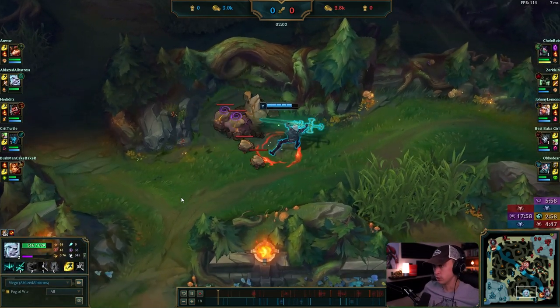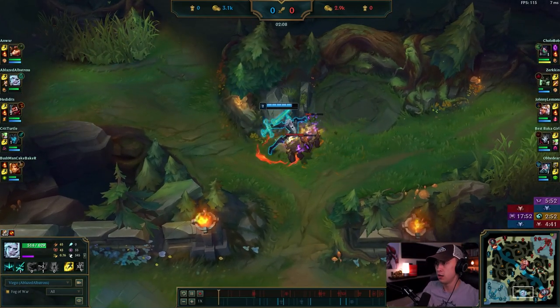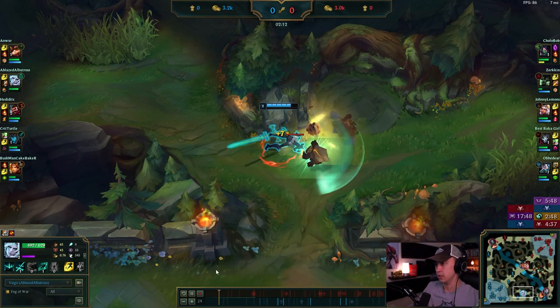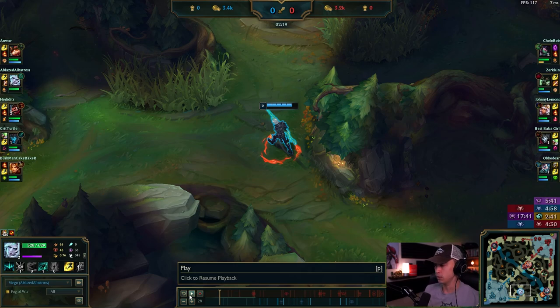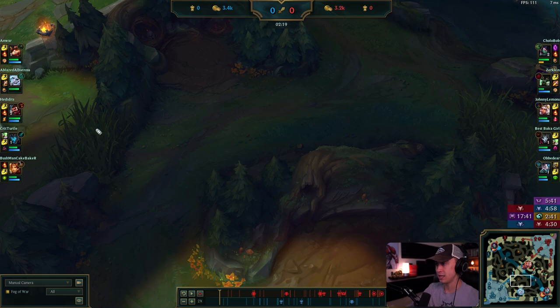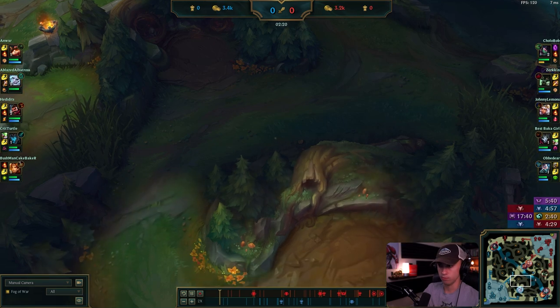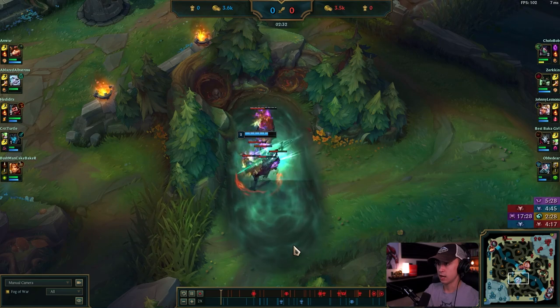It looks like he's going to full clear. You want to have some sort of level one setup so you can put your team in a position to win. Number one thing, Albatross — you have to go into practice tool and just clear and practice kiting the camps and optimizing your pathing. You're probably about five seconds behind where you could be. You're not kiting at all.